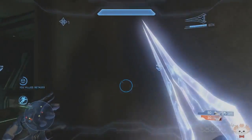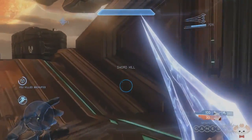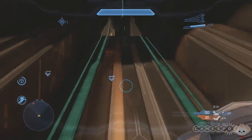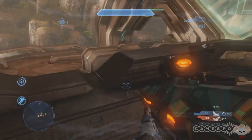Now let's get into the map Solace. This is a symmetrical map with a whole lot of Forerunner structures and organic growth all over it, so it's a little run down but it definitely looks very cool. It is broken up into three layers with multiple towers and walkways leading to different levels.